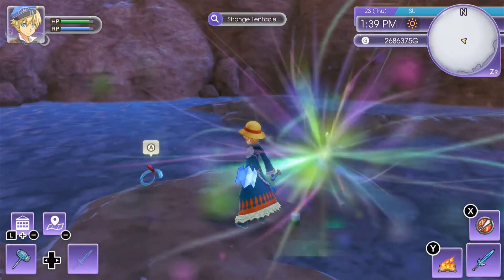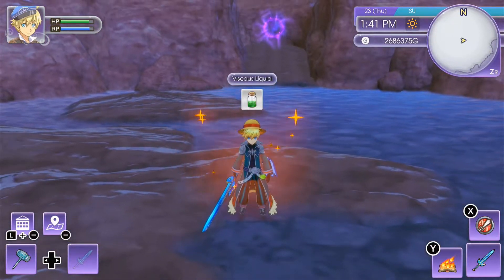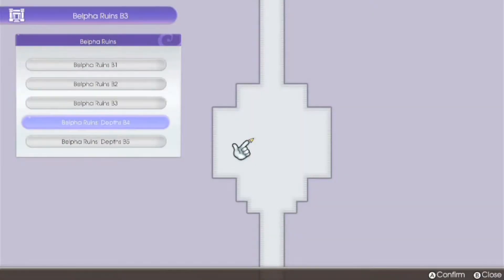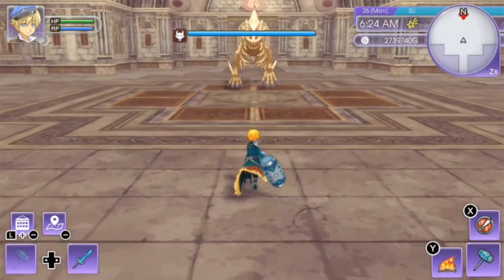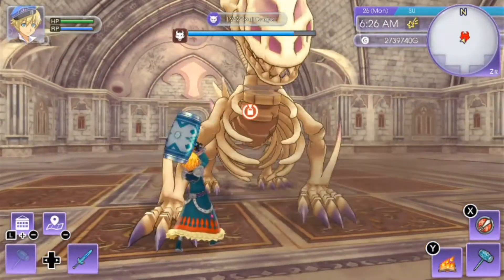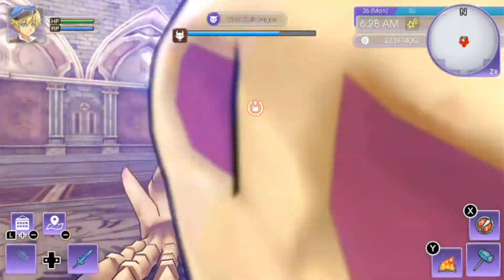Moving on to the crystal skull. What you want to do is move to the fifth floor of Belpha Ruins — it's here where the Skull Dragon is. And just like before, you capture-lock it and then kill it for the double odds of getting the item you want.